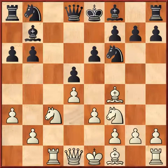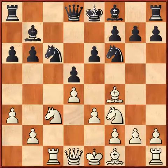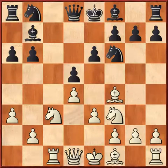Now Black played Knight c6, which I think is a mistake. Why? Because he didn't see the tactical move. Instead of Knight c6, he could have played Bishop e7 and castled, which would have been good for Black. But he played Knight c6.